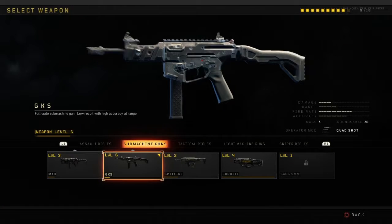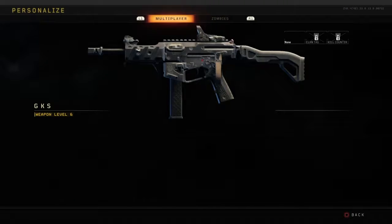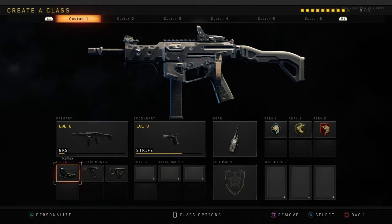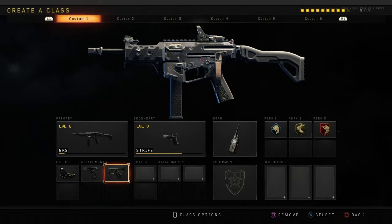So the first class I've got the GKS, and what I normally use on this is a reflex, a grip, and a quick drill. I'll show you some gameplay.